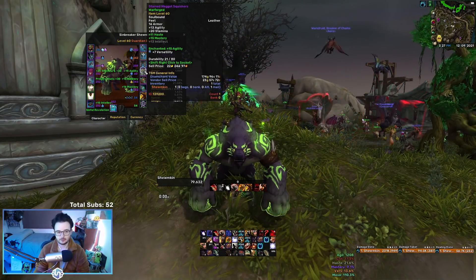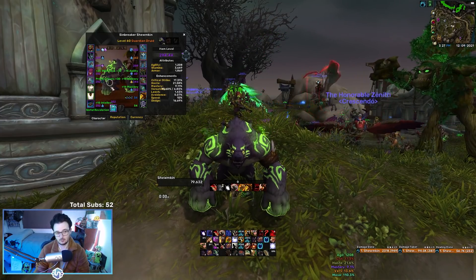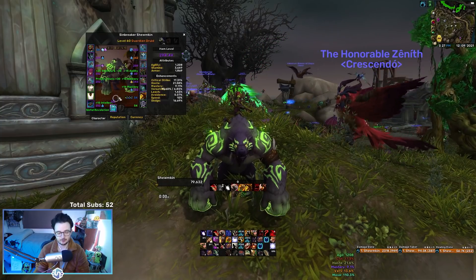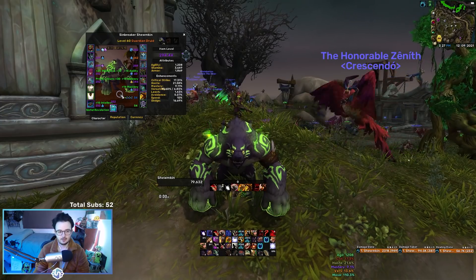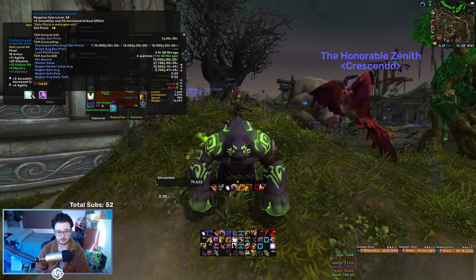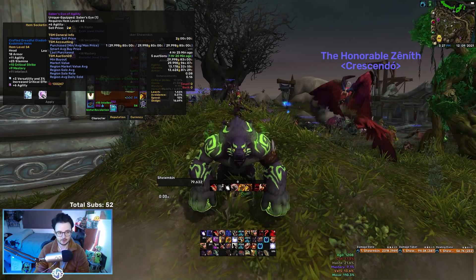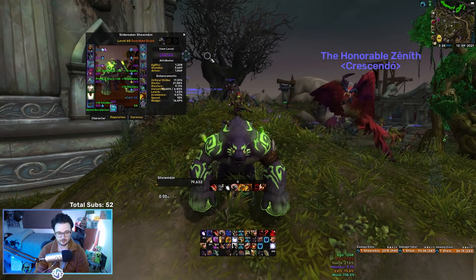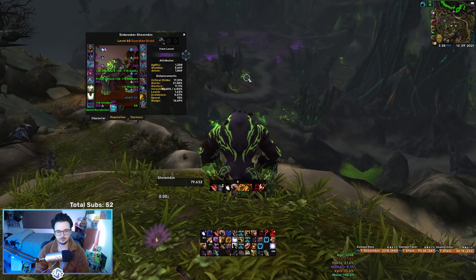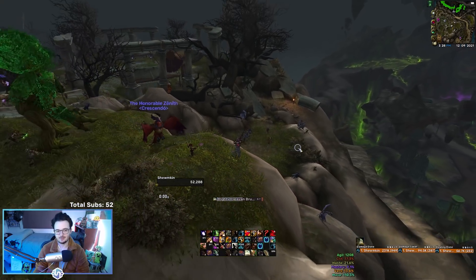I have boots that have a socket in it, just trying to get more sockets. For my sockets, I'm mostly versed out — just more versatility is more good. The only other really fancy items I have are the Jotungeirr, the weapon from the Nine, which turns you into a big angel and you just mess stuff up when you're in Incarnation. If you don't have it, other weapons are fine, but if you've got it you might as well use it. I also have the Crafted Dreadful Gladiator Helm which has two socket slots — I put a Primal Diamond in it with three versatility and three percent increased crit effect, plus a six agility slot.